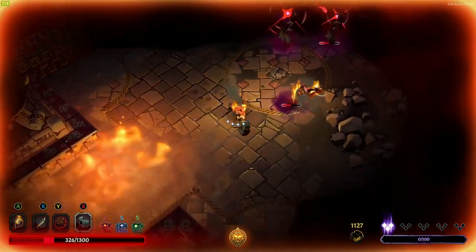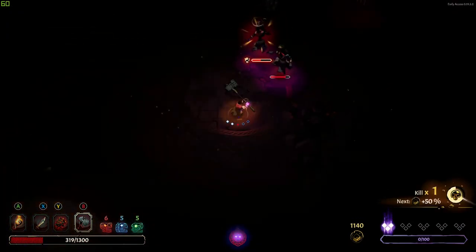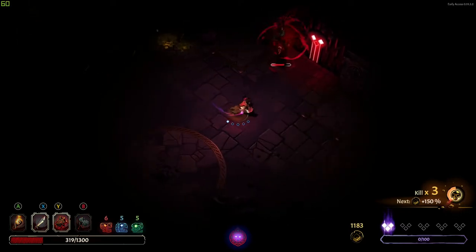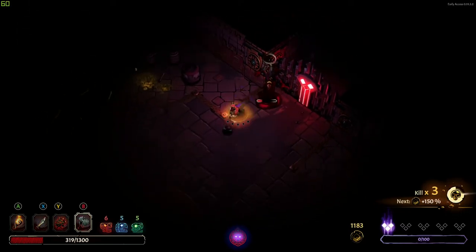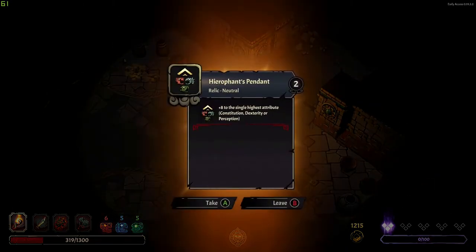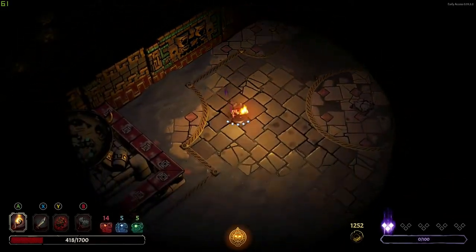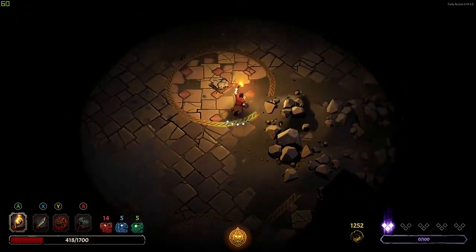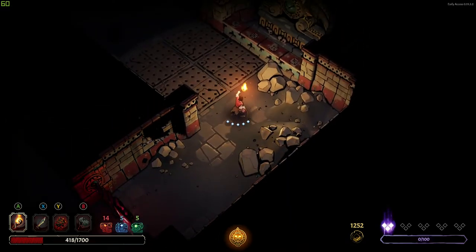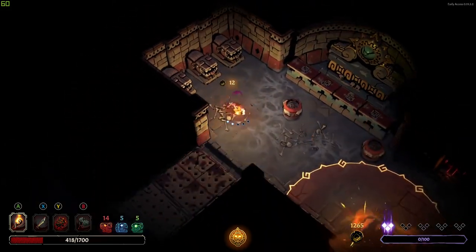Messed that up — okay, there we go. That wasn't so bad. It took us a little bit longer; I kind of like having the flame attack every time, but whatever. I think I just need to make sure that we don't take damage and we're okay. With our corruption level we're okay — oh, these are tough guys.